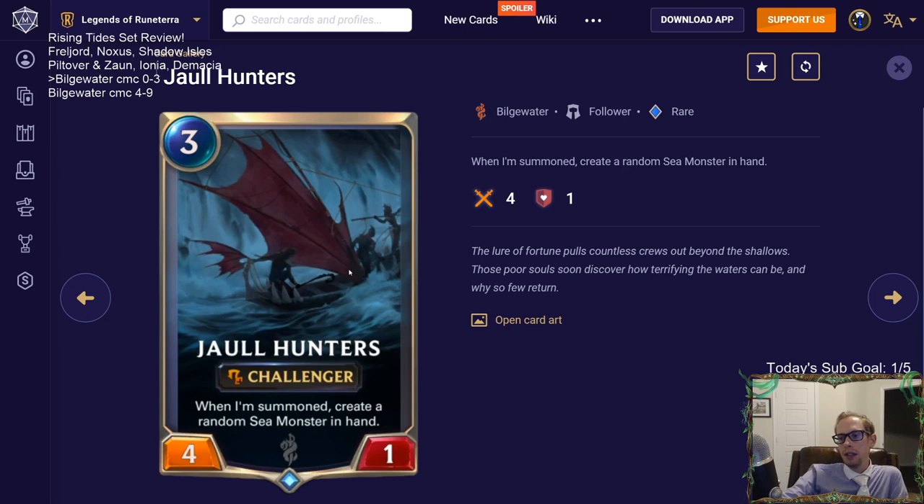This kind of card lets you play an aggressive mid-range strategy where you don't have to put six or seven-drops in your deck. You're playing Jawhunters and maybe something else that creates your top-end cards - like maybe Vanguard Sergeant that creates a four-mana Demacia unit. You keep your curve low but still get to create big flashy cards to finish the game out, without worrying about drawing them naturally in your opener. You're starting to get a critical mass of cards like that, which can make that a viable strategy.